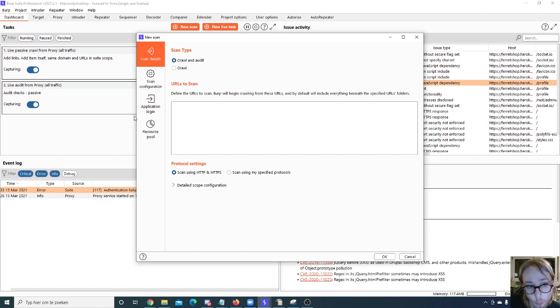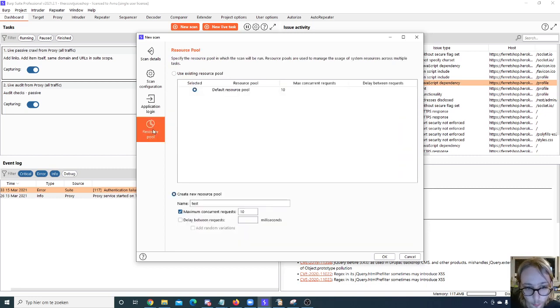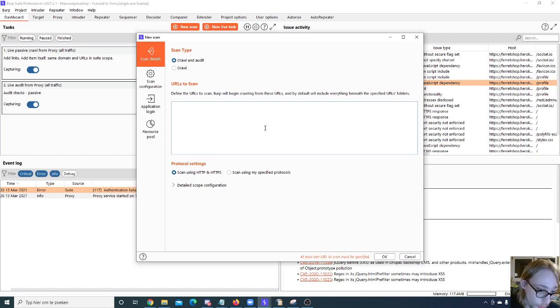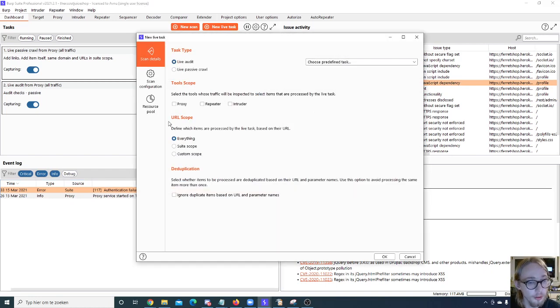There are also Live Tasks — live scanning that means every time a request comes in through the proxy, repeater, or intruder, it will do a live audit. You can choose between a predefined task or a live passive crawl. The URL scope can be everything, suite scope, or custom scope. You can also ignore duplicate items — for example, if you make 500 requests to a logging server, you don't want to keep auditing those, so you can deduplicate them.